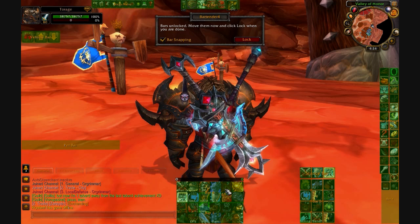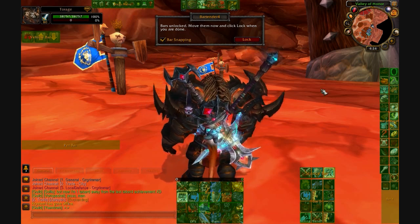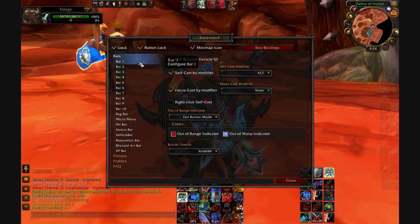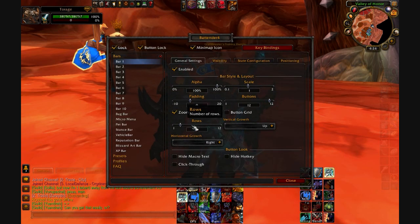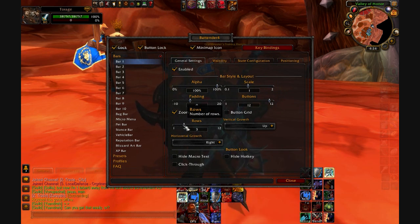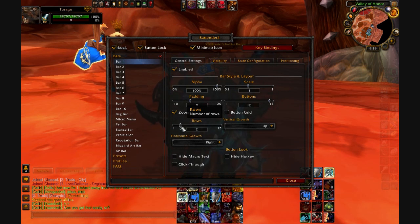You'll notice I have mine set as just one bar but it's two rows stacked on top of each other. You can right-click on it, go to bar one, and set it to two rows. You can switch it to one row, or as many rows as you want — all the way vertical, or the way I like it.